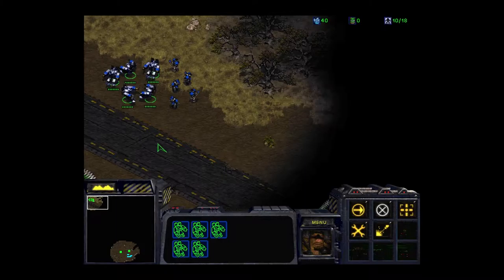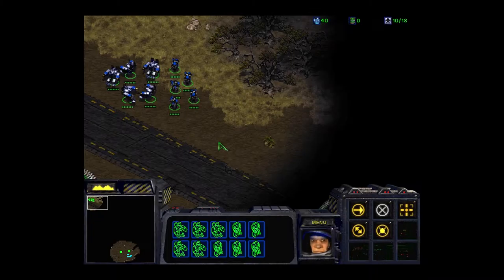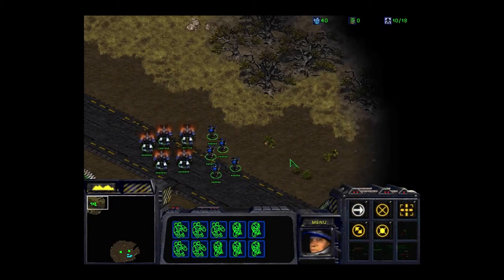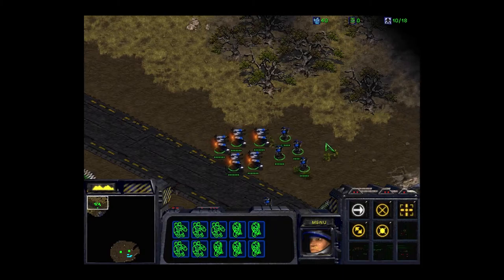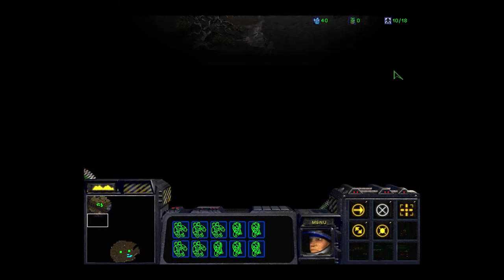If you highlight a group of units, hold down Control and hit one of the numbers - one, two, three, four and so on - it programs them into a group. So now I can go to number one for marines, number two for SCVs. This is really helpful because I can say everybody move around, but if I need to separate them to save the marines from getting hurt, I can do that and make sure my SCVs are taken care of.